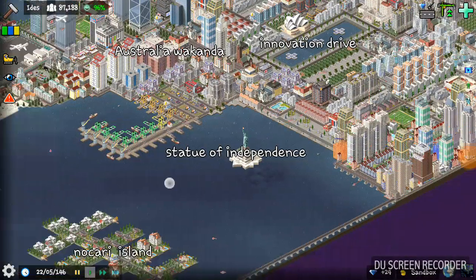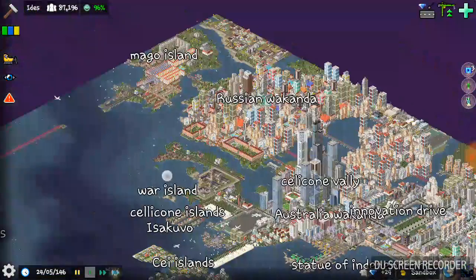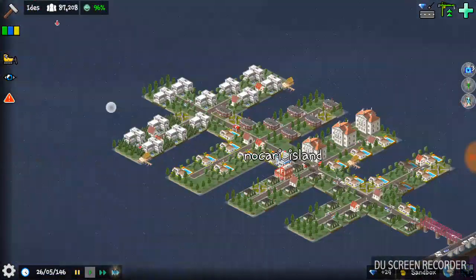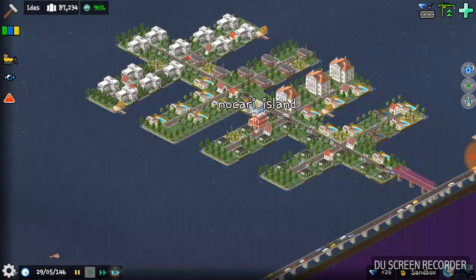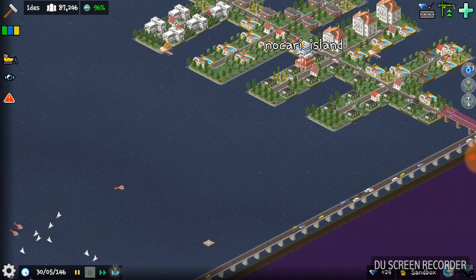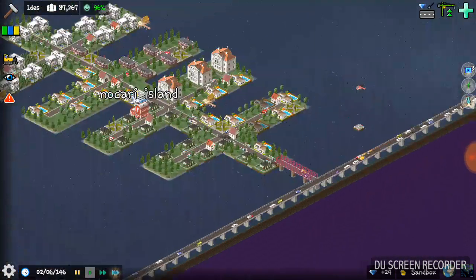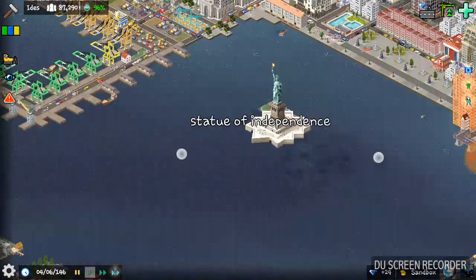I'm just showing you a little of my city, my town city that I've created. This island here — I created it from scratch, it wasn't created naturally by the game. I made the island, same with this island and the connection.